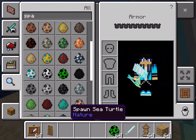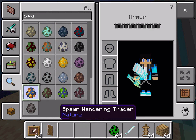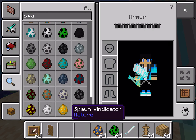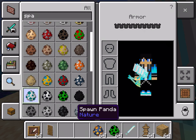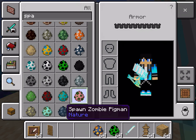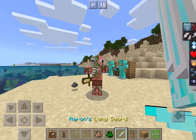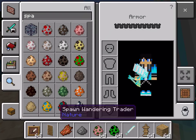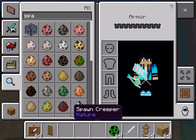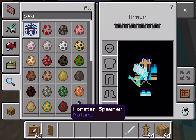For like every single mob. Let's spawn in a zombie pigman and it was basically an automatic one-hit kill.